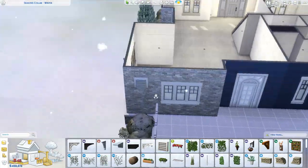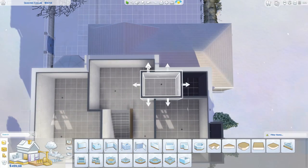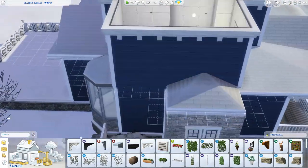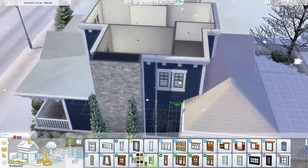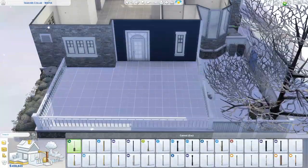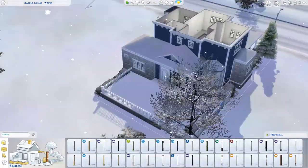When Seasons came out — it came out at midnight for me — I started building things around 10 PM and built the exterior of three houses, this being one of them. I was just building exteriors so I could furnish them when the pack launched. I have this house done, another house done, started and finished a completely new house since then, and I have two other builds to finish.